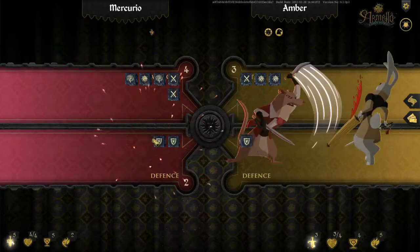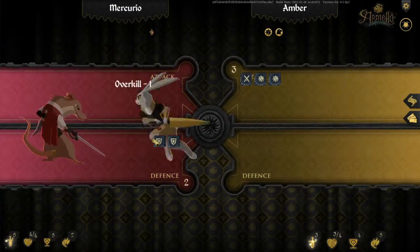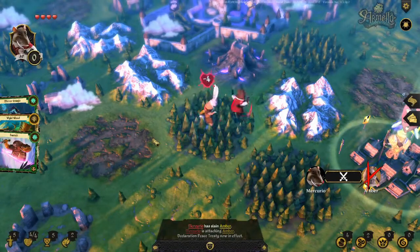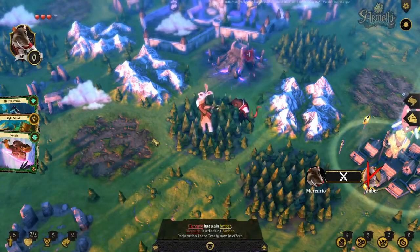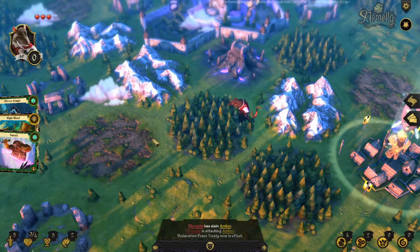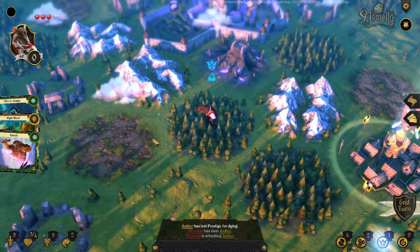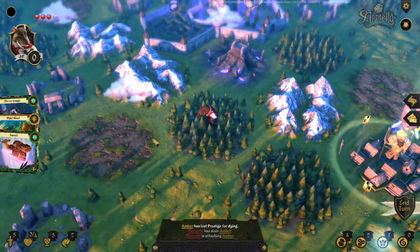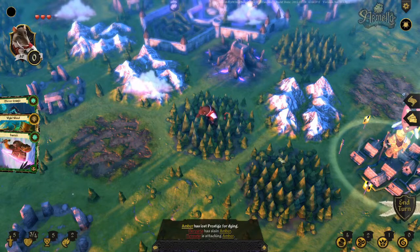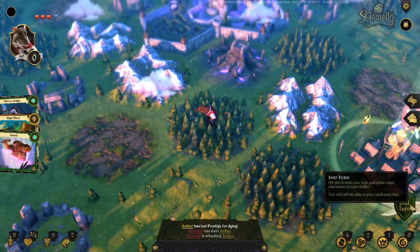Considering I'm not going for prestige, it doesn't really matter if I start dying to get my health back. I think we're going to go — we're not going to do the half-half kind of thing, where we're trying to maintain our prestige throughout the game while doing another objective. I think we are actually just going to play to get strong enough to fight the king. Or assassinate him, as a little rat, in his chambers.